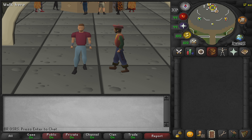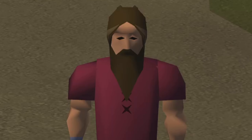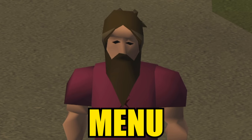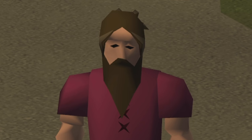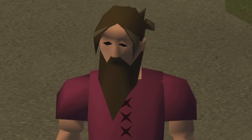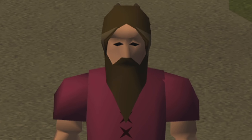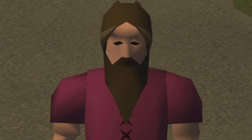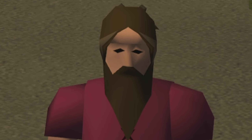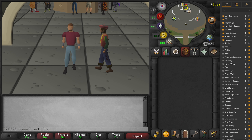Hello, welcome back to the channel and welcome back to another RuneLite tutorial. In today's tutorial we are going over how to enable and use Menu Entry Swapper. Menu Entry Swapper enables you to change your default left click and default shift click options, basically letting you do easy quality of life things more simply and a lot easier.